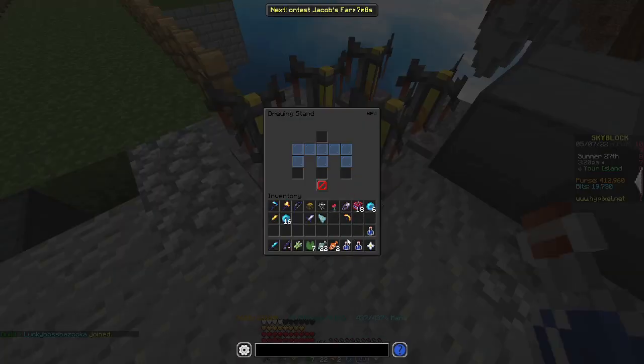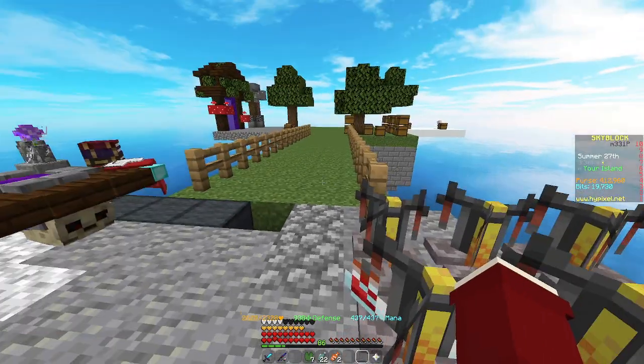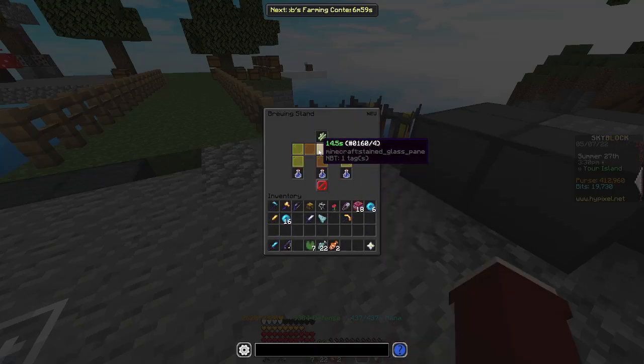The best way to level alchemy is by making speed potions. What I do sometimes is instead of selling the sugarcane I get from farming, I make speed potions. I did this after a few farming sessions and got to alchemy 30. You don't need to get that high at this stage — something around 20 to 25 is fine.